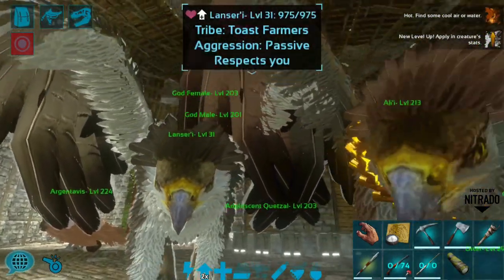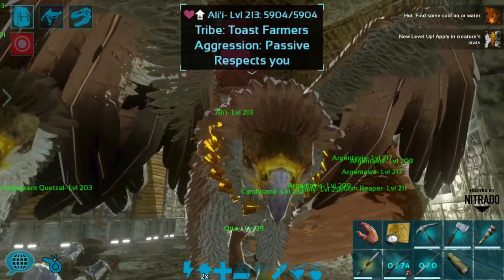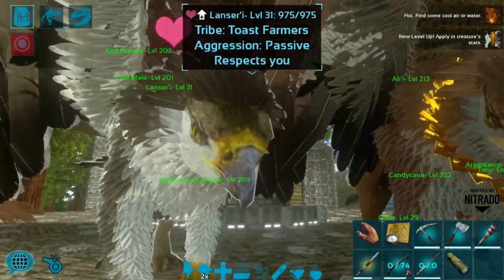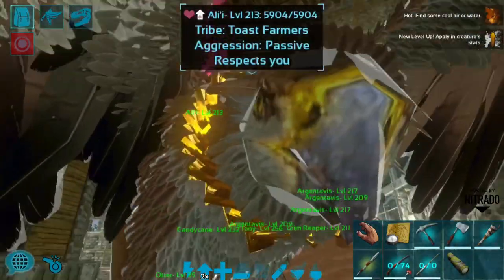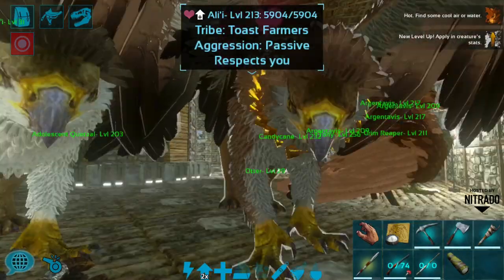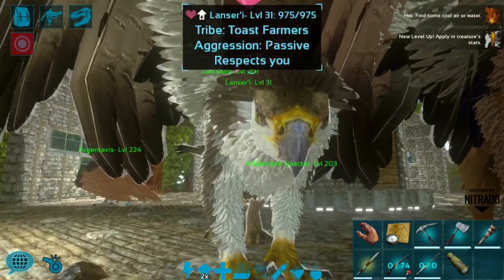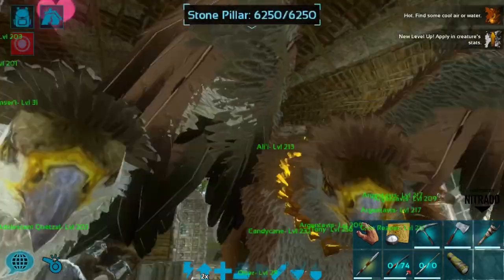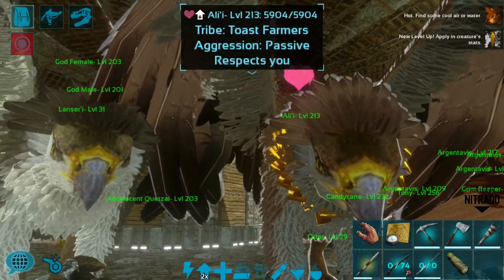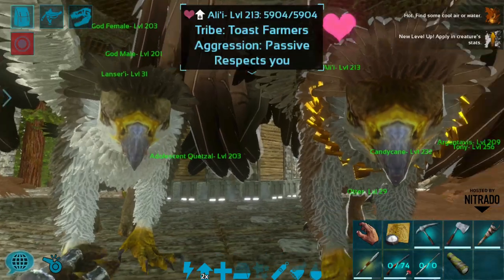Griffins can only be bred: one, if you have a male and female pair — that's important — and two, they have to have the same last syllable of their name. So they have to be from the same house. Royal line is kind of the lore that Wardrum has put forth with these griffins. That apostrophe-I at the end of Allie's name matches up with the apostrophe-I at the end of Lanseri's name, which I did not know when I was originally breeding these guys. This last syllable of the name is really important — if you don't have it matching, the griffins will not breed.